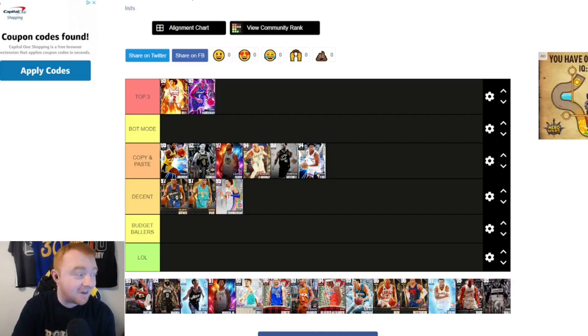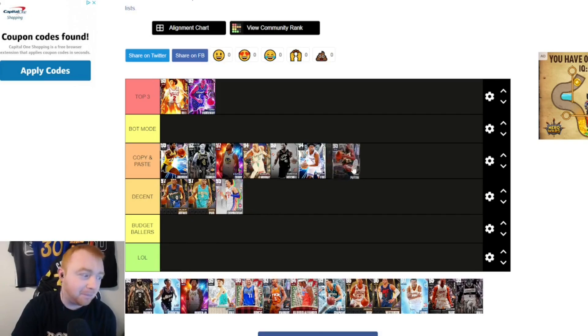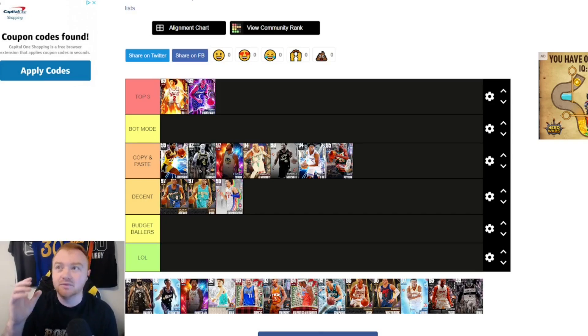Gary Payton — I feel like he was really good, and even though more PGs are coming out and he does drop a bit, I'm still putting him in Copy and Paste. A lot of these cards can be interchanged with each other. That doesn't make them bad cards — it's just the meta this year. There really isn't a set-in-stone meta, which is also a good thing.